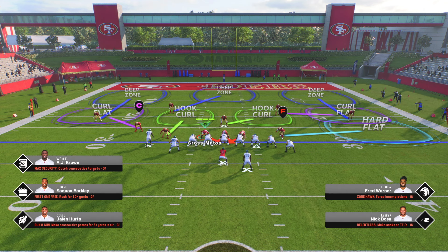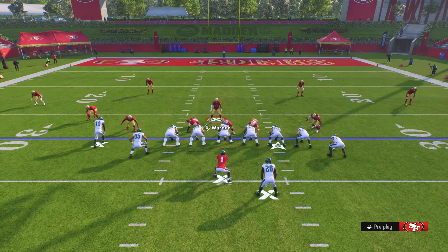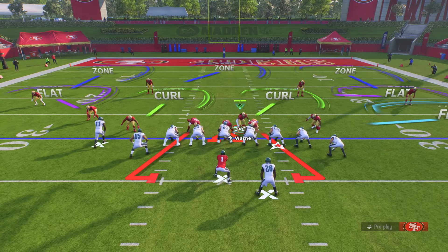To set the hard flat, double tap Right on the D-pad, select X, then use Left on the left stick to put that player in a hard flat. Regardless of which side the running back is on, you always use Left on the left stick after double tapping Right on the D-pad. This is what it should look like — you'll have a flat out there and everyone else stays in place.